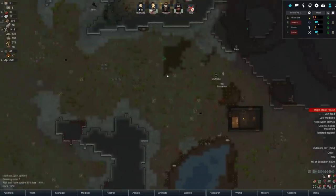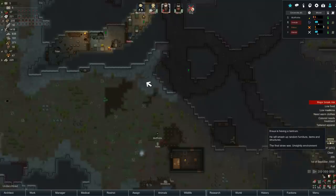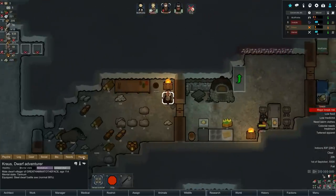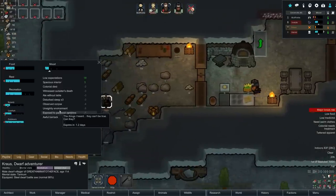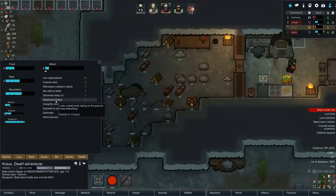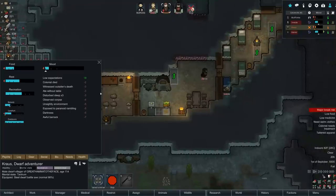That'll give us a whole bunch more food. Whoa - tantrum on Krauss! He's going to smash up things from the unsightly environment. We're doing the best we can, Krauss. Awful barracks, exposed to rambling, unsightly environment, corpse in six hours, disturbed sleep, ate without a table, witnessed outsider's death - we're working on it.